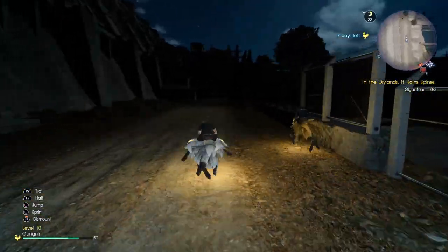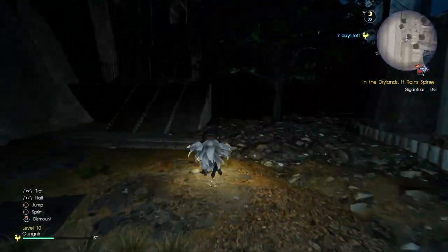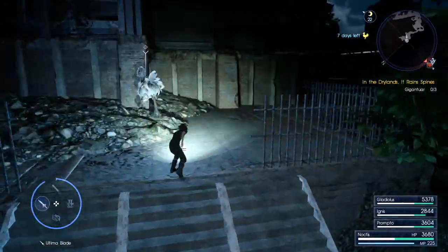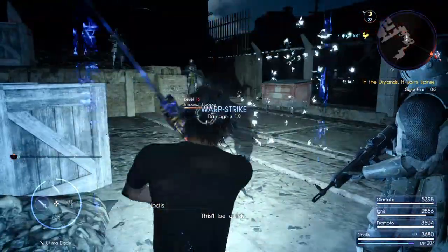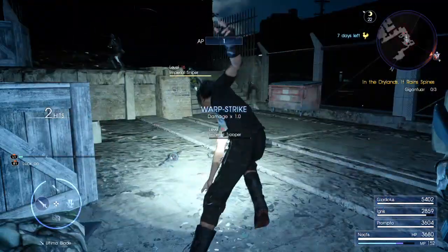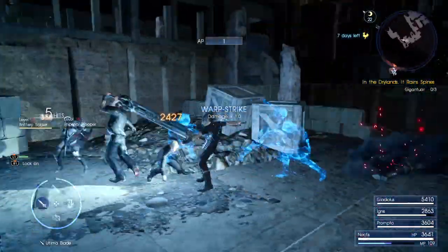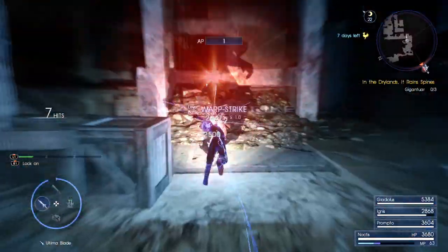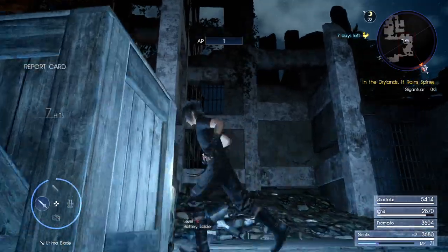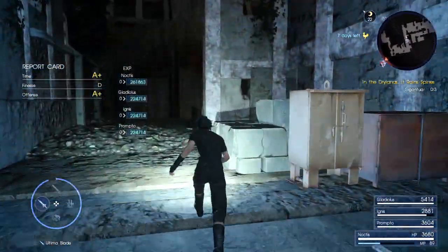At the end of this entire process you're going to get around 50 AP, roughly around 50 — that is if you get the missile pods. Now this next area is tough. Some of them will survive your attack, but you're lucky if they won't.